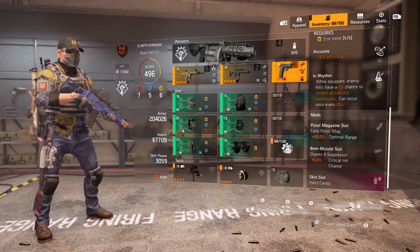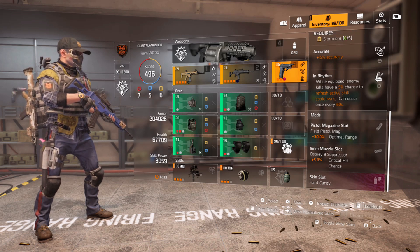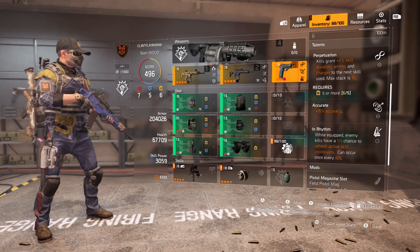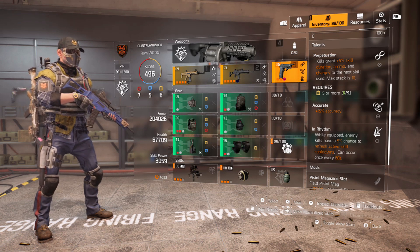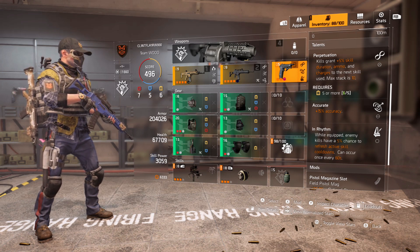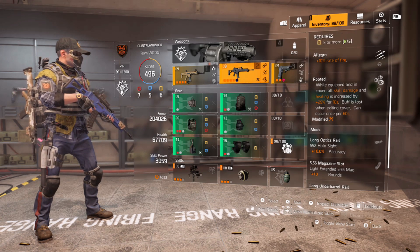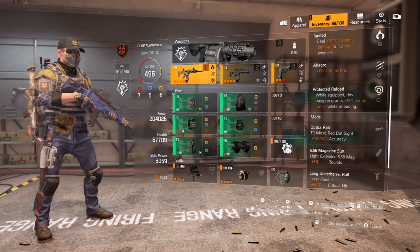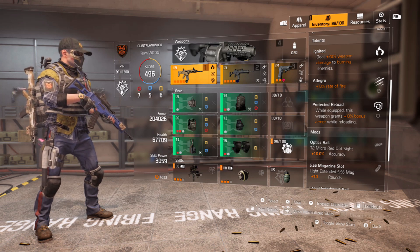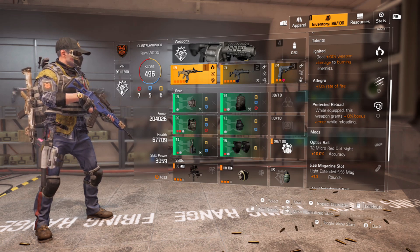The 93R has Perpetuation, Accurate, and In Rhythm — while equipped, enemy kills have a 5% chance to refresh active skill cooldowns, once every 60 seconds. The weapons aren't perfect but they have the right talents. In Rhythm gives that 5% chance to get skills back instantly. With Hardwired the six-piece resets every 15 seconds anyway, so it's just an extra chance to get skills back even quicker. Rooted is a definite must on this build. Reload gives a bit more survivability in challenging and heroic missions.